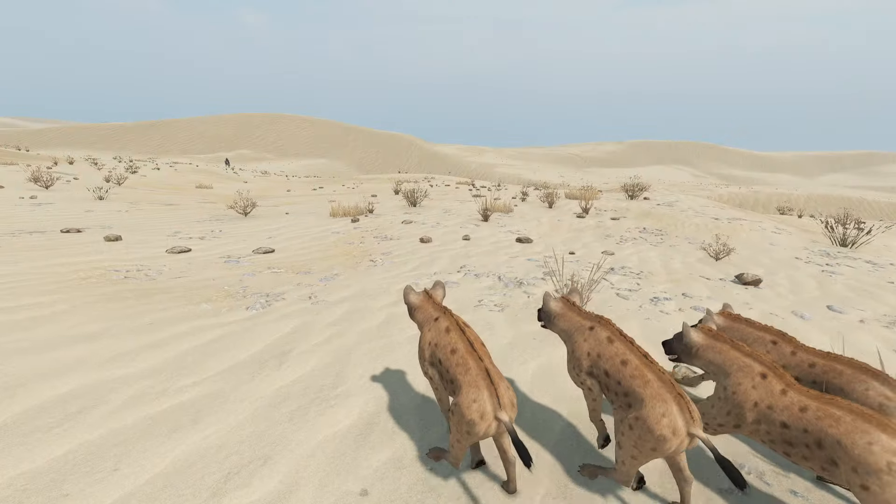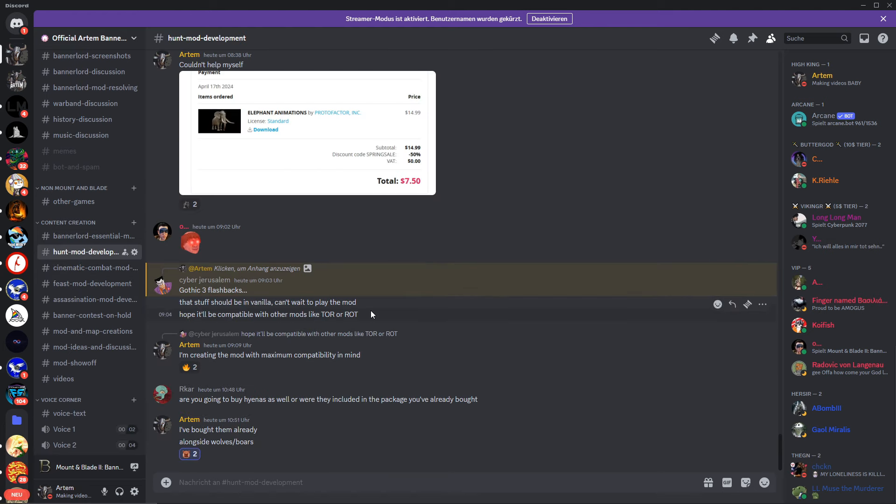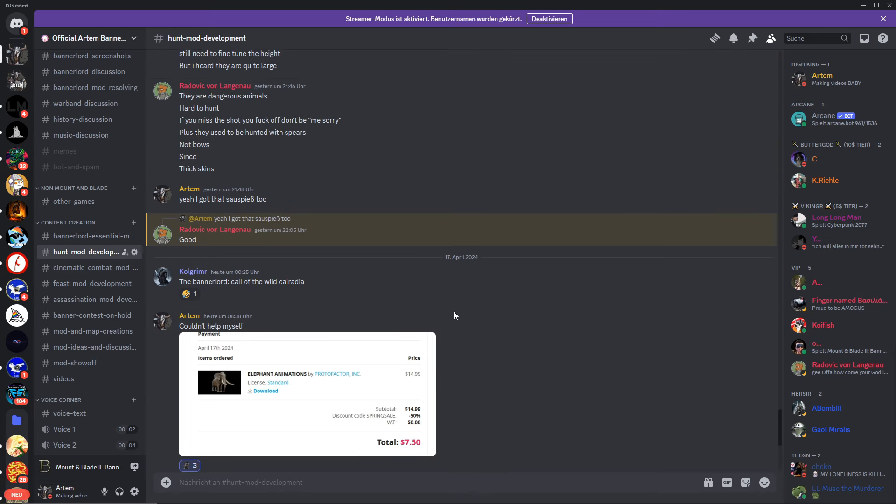The more funds we have, the more animal types I can purchase and integrate into the game. Everything else from the integration of these models to coding the AI will be my part, but I need the funds if we want to have more animal types in the game. I was aiming for at least some more savannah type animals or desert type animals, maybe some small game too, but these are pretty expensive so anything helps. As a patron or YouTube member in the Vikinger or at least Butterlord tier, you will also gain early access to the mod once I feel fine with the amount of content it provides. If you have any good ideas, head over to my Discord server and look for the channel appropriately named HuntModDevelopment. Write your ideas down and I'll see what I can do. Of course, I can't integrate each one of them, but maybe some.